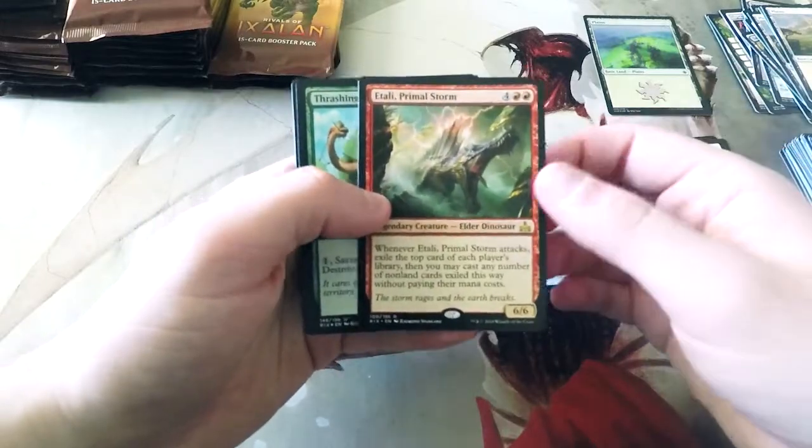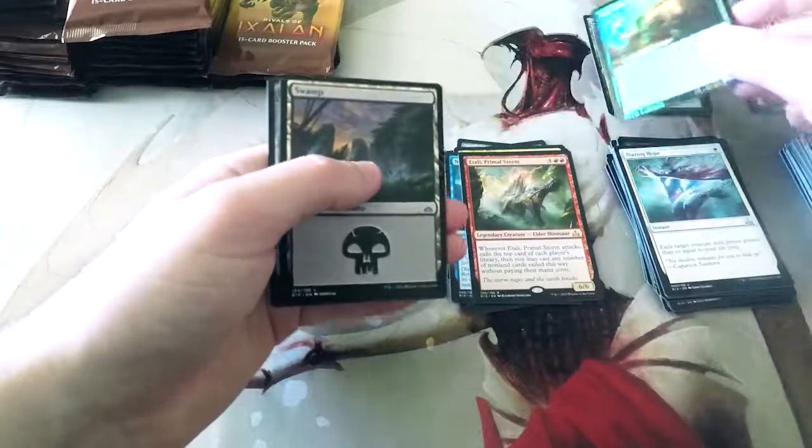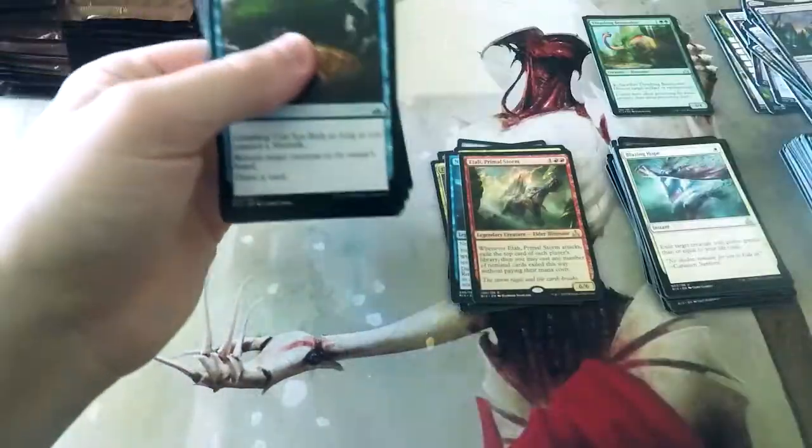The Primal Storm — this is another really, really good one. A bomb rare for sure. And a limited foil card there: Thrashing Brontodon.